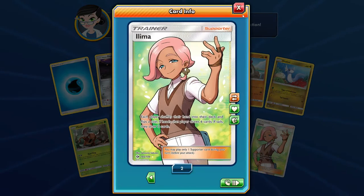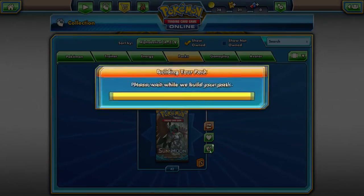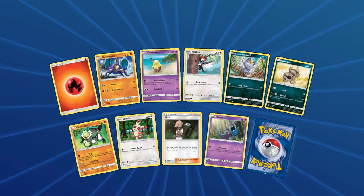And there we go — second Full Art Ilima. Not the most exciting supporting card, there are obviously better ones. I would prefer to get a Kukui or even a Lillie. Still happy to get it though, can't complain too much.